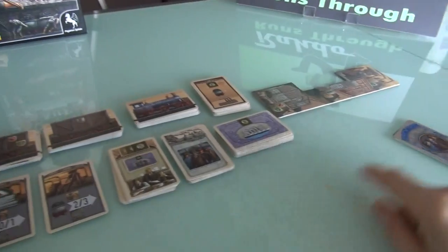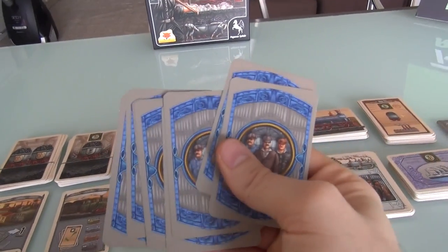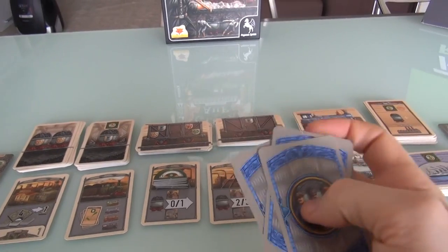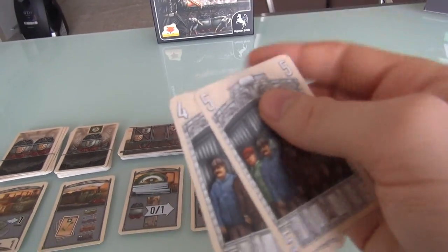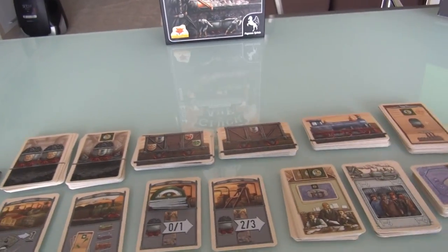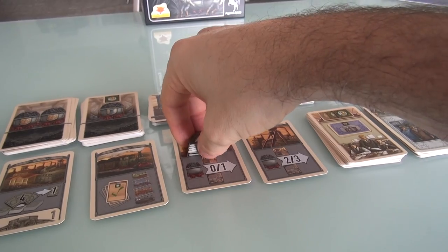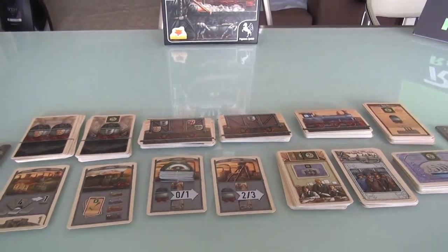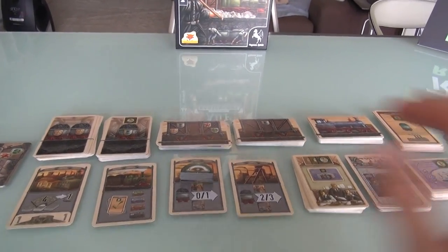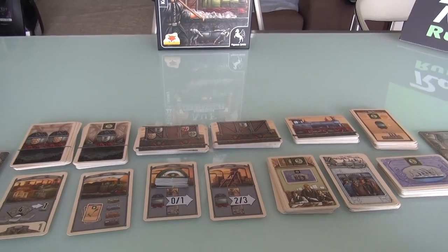We're going to be playing a two-player game today. I am the white player. Jen is the blue player. No matter the number of players, everybody starts with a deck of worker cards. And in a two-player game, some of them are removed — your level 4 and level 5 worker cards are removed. Also, we increase the number of rounds from 5 to 7. The game is a little bit longer, but we don't have quite as strong a workforce. Otherwise, the game plays the same at any player count.